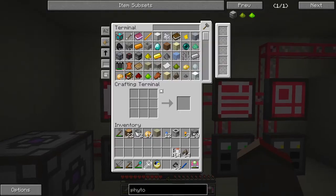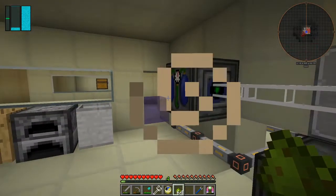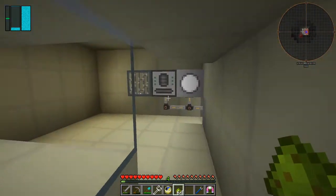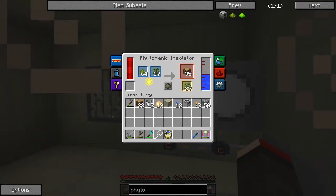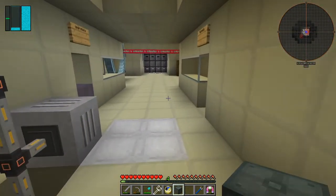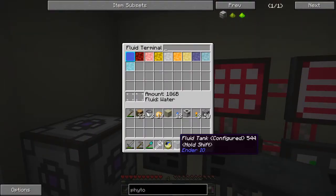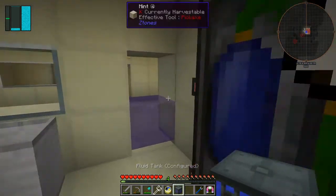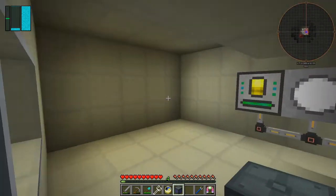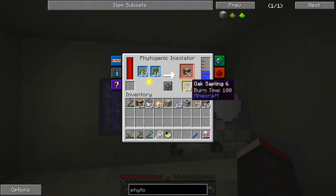I'll get another stack of coal, and then we should have a reasonable amount of phyto-grow already. It's shapeless crafting so we don't care where we put it. I'll leave that to its business. We can push that into there and go get some more water. I was wondering whether it was a good idea to use the toggle bus — it does make life easier but it is a bit expensive. How are we doing? 28... 44... getting there slowly, but it is quite a slow process.